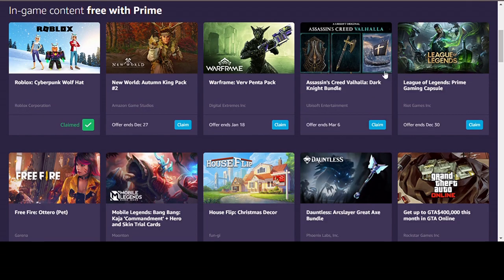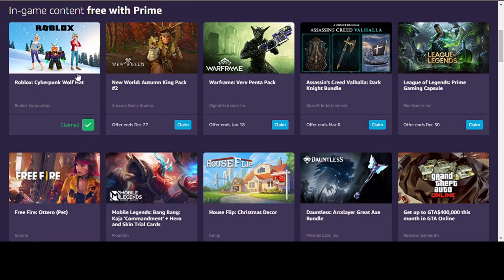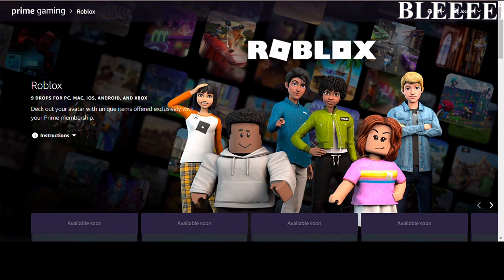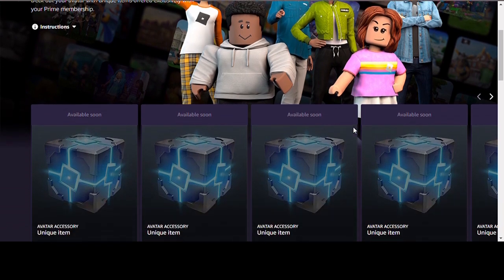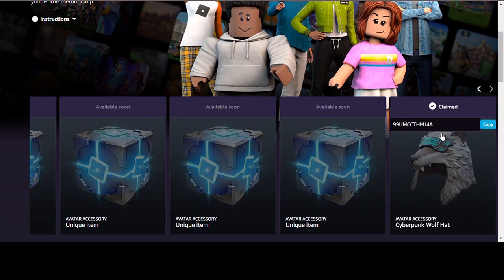Hi guys, today I will be showing you how to get the Roblox Cyberpunk Wolf Hat. You have to go to Prime Gaming, meaning you have to have an Amazon account and an Amazon Prime subscription. When you're on the Roblox page, go to the Cyberpunk Wolf Hat item, press claim, and you will get a code.